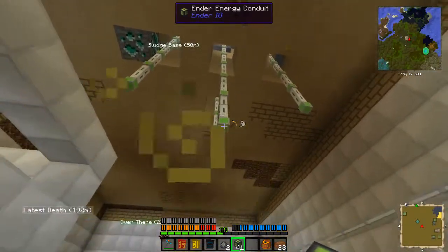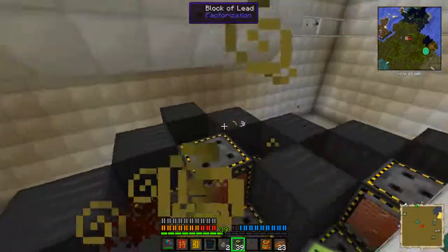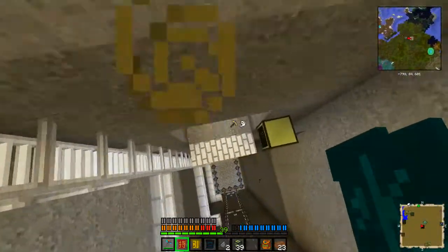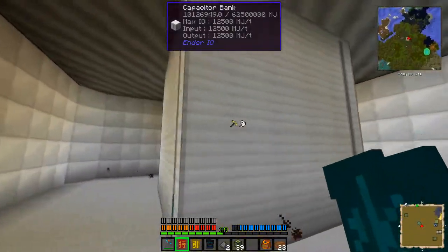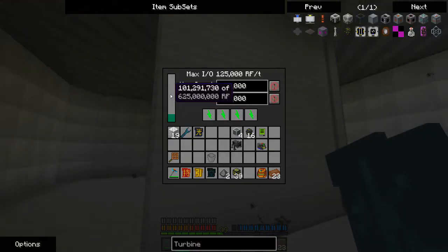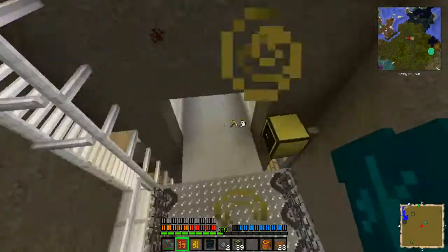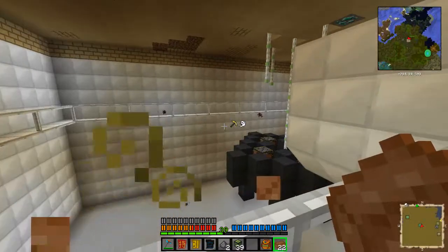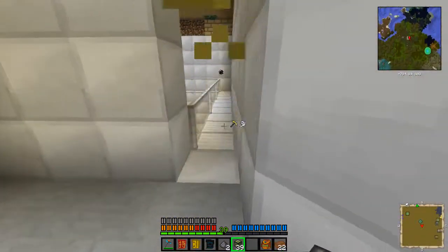I've run these down from the giant power box. I did complete it — I was slightly off: it holds 625 million redstone flux. Let's just check that real quick. As you can see, it is complete. It holds 625 million redstone flux and has a max output and input of 125,000 a tick. We're not going to be generating anywhere near that at first. I left some room on the sides to expand.